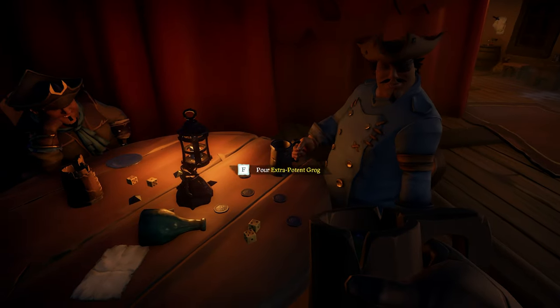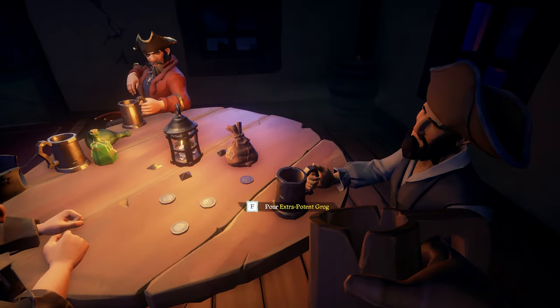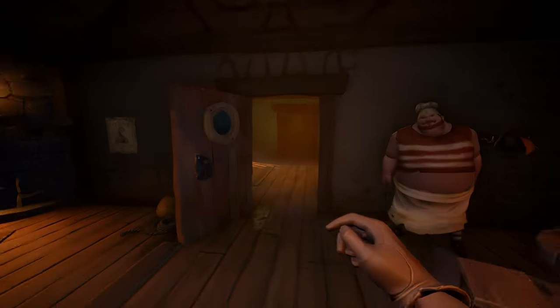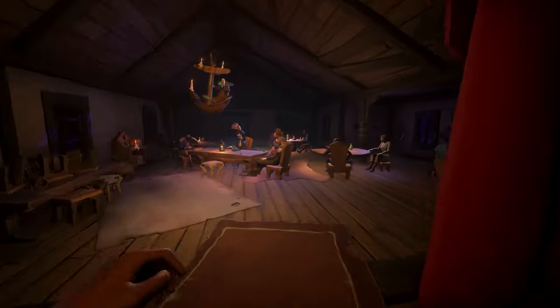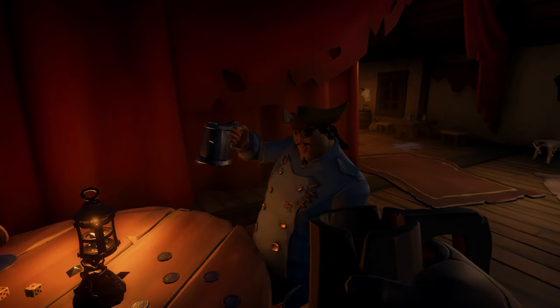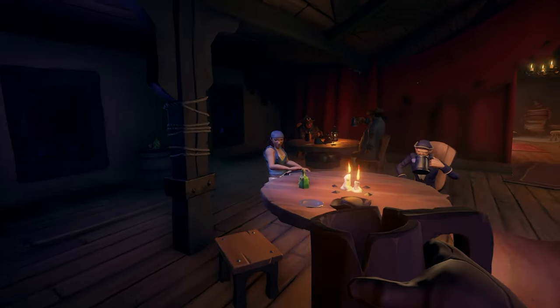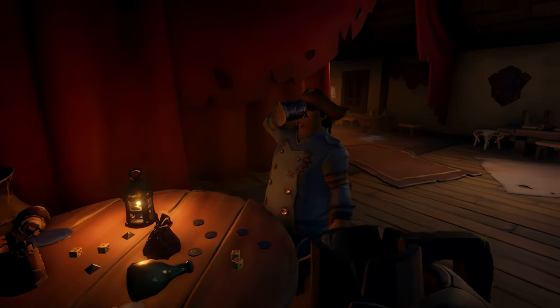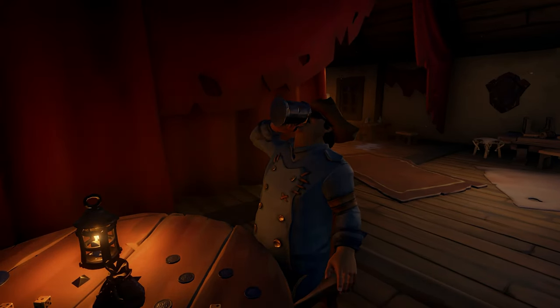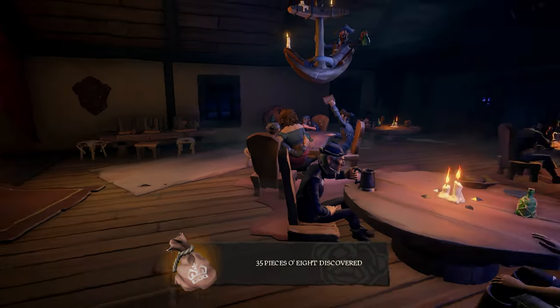In the bar you'll see two pirates drinking. You'll need to fill both pirates' tankards a total of three times each. Your tankard can only fill these cups three times before it needs a refill itself, so just head back to the kitchen and refill your tankard. When you've poured both pirates three cups each of extra potent grog they will fall fast asleep. Once they hit the table you can steal all of their coins. Stealing from both pirates will give you an additional set of coins.